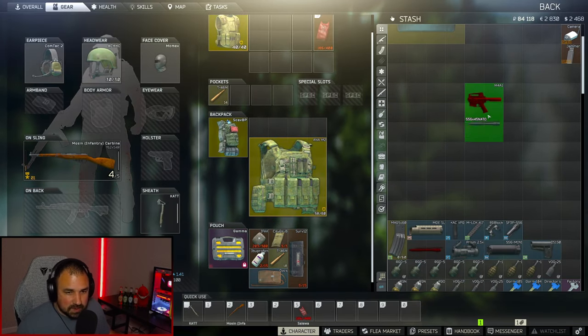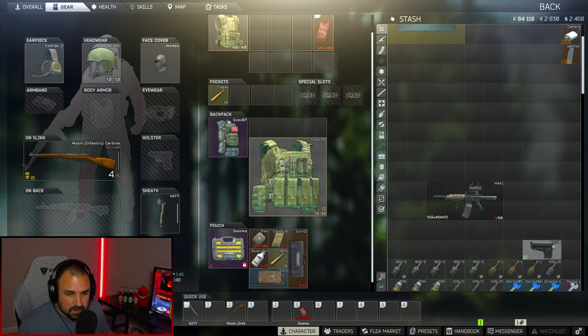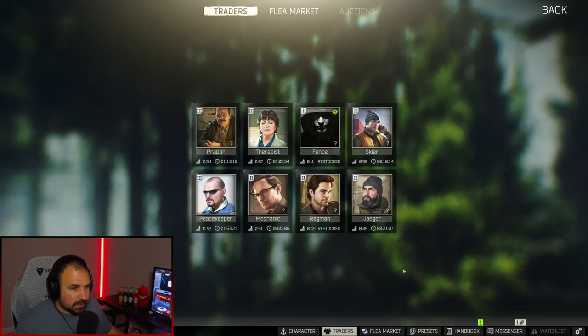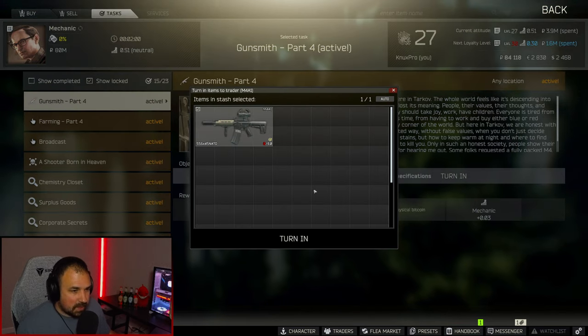All right, now we just need to assemble it. Let's start chucking the parts on there — a lot of parts, but nice and easy. There's our weapon. We'll go to Mechanic and turn them in, and we got ourself a Bitcoin.